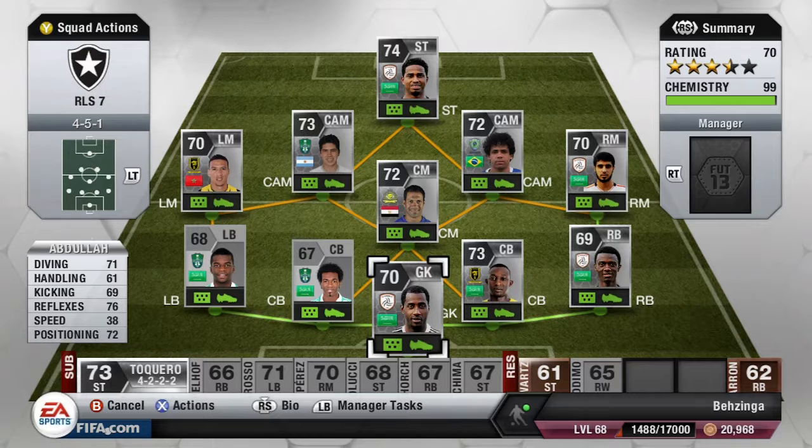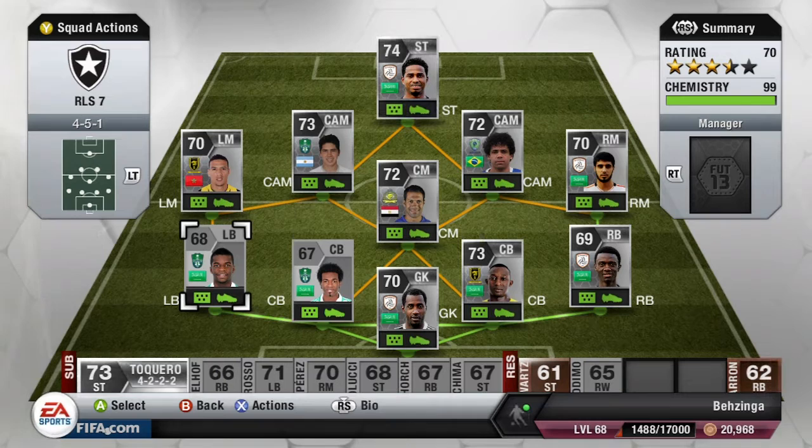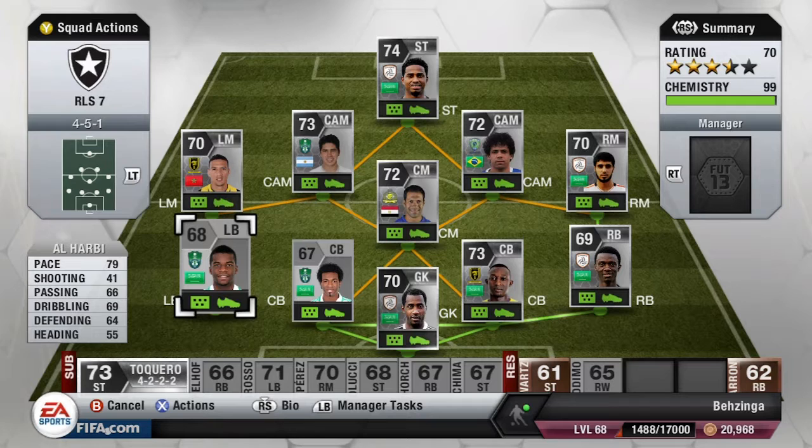Let's get started with the goalkeeper for the team. We have Abdullah — 71 diving, 76 reflexes, and 72 positioning. I believe he's the best goalkeeper in the league. He's 1,100 coins, so not too expensive, and all in all a solid keeper to play with, especially for these silver tournaments.